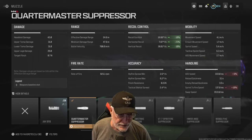I don't like the 333 milliseconds ADS, but we can live with it. It's a pretty powerful weapon. Sprint to fire speed, though, is 137 milliseconds, and that is fast for an AR.